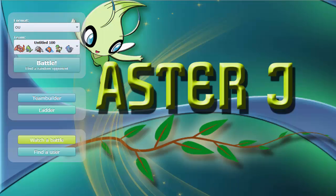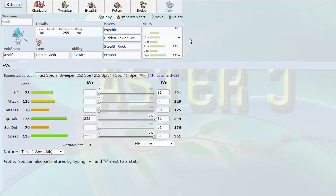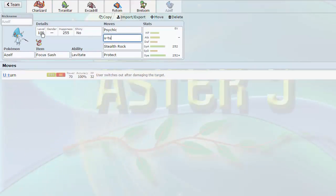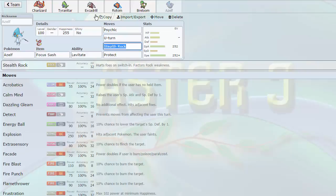We're going to change it right away because Hidden Power Ice actually isn't doing anything on here. So I'm just going to swap this out for U-Turn. Some on-the-spot swapping of moves. We got Psychic, U-Turn, Stealth Rocks, and Protect. Why do I have Protect on a Sash Azelf? Because Fake Out from Mega Medicham and Lopunny is way too common as a lead against me, especially when they see Azelf. So I Protect on turn 1. If it's Lopunny, I go for the Psychic. If it's Medicham, I go for the U-Turn and into an appropriate switch.